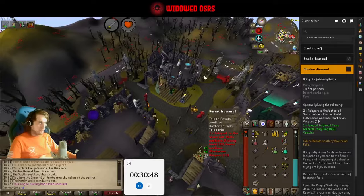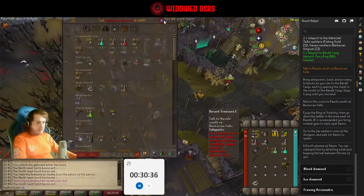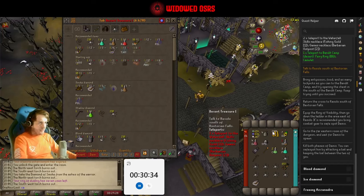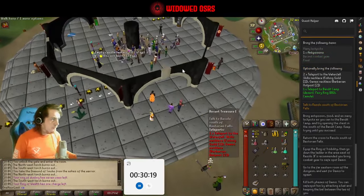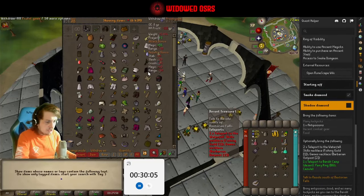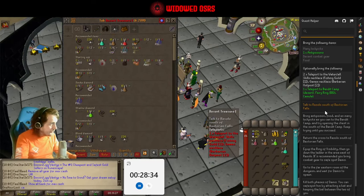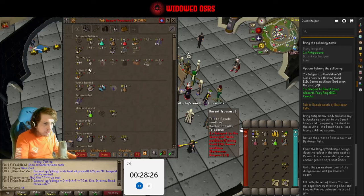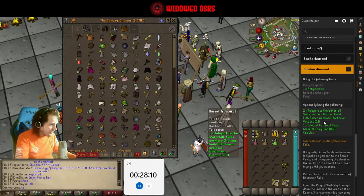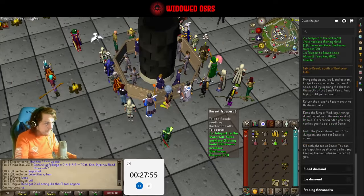Got the Shadow one coming up next. Do I have many lockpicks? I don't - I shall go to the GE. Combat gear to safe spot him. I'm just going to go with my mage gear then. Maybe I should bring more food - that makes more sense. We also need to go to Rassolo, which will be Skills Necklace - way quicker.